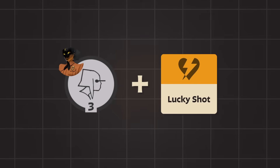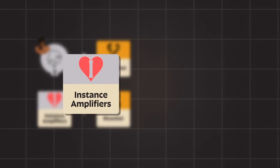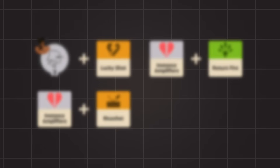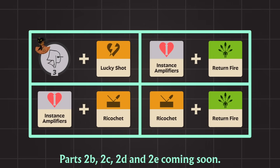That leaves 4 combinations of weapon damage instances that are not independent: Hazes 3 and Lucky Shot, Instance Amplifiers and Ricochet, Instance Amplifiers and Return Fire, and Ricochet and Return Fire. I'll be covering these specific interactions in future videos.